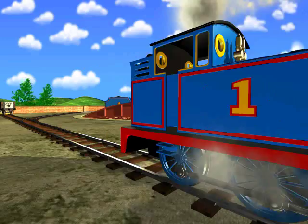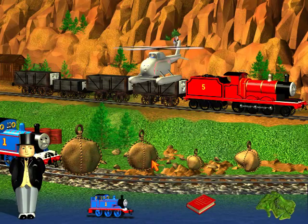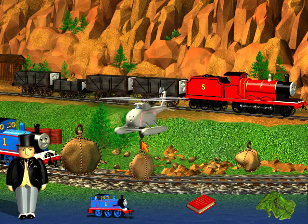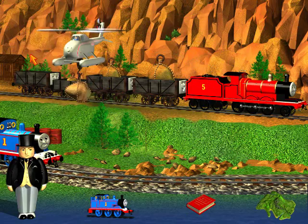This is terrible — look at all the rocks that have fallen onto the track. Please help Harold the helicopter to move the rocks so that James can take them away. Can you see the rocks on the track? I see them next to this track. Fly Harold over a troublesome truck and click to put the rock in it. This one goes in here. This one goes in here. And this one goes in here. Well done — the track's clear again, thanks to you.